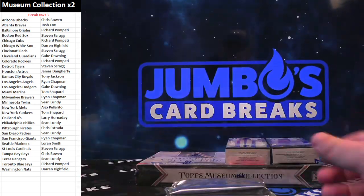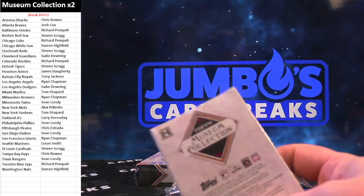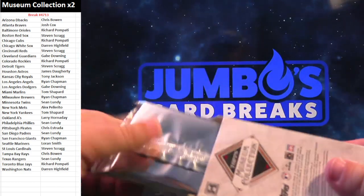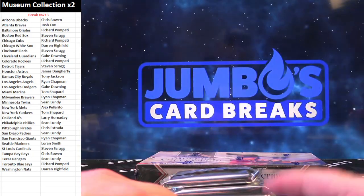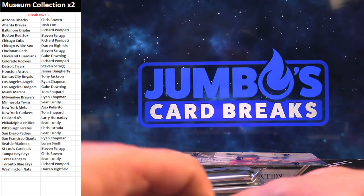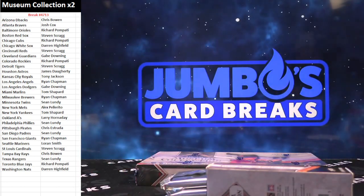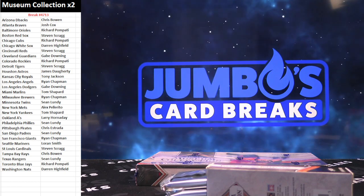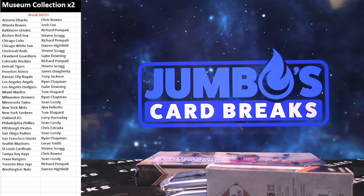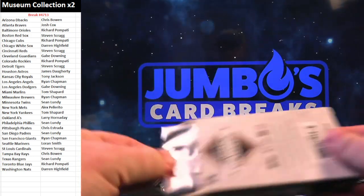Who doesn't want to hit a CJ Stroud gold right now? I know I would. CJ Stroud anything. How much is Prism on the site? Let's see — 35 bucks. Pretty good price on that. Stuff's like $1,200 a box.